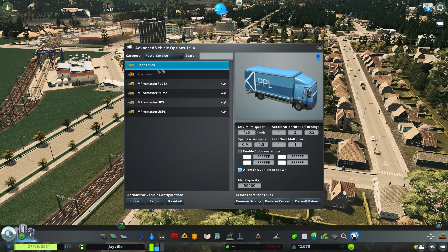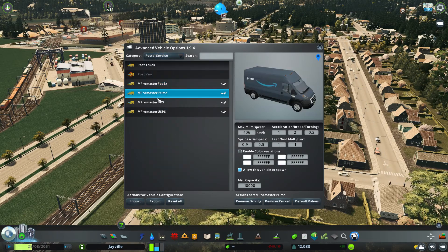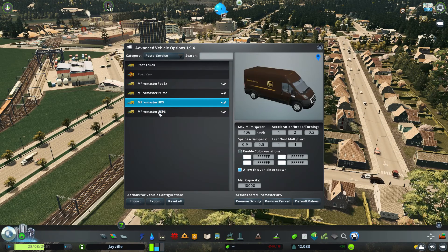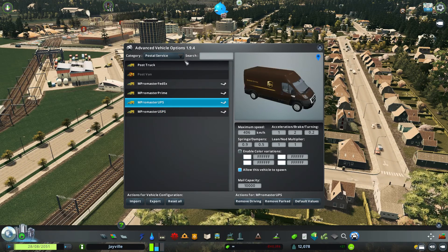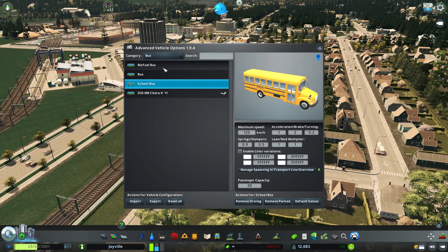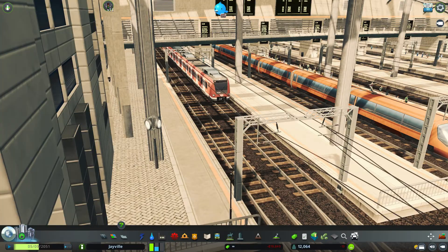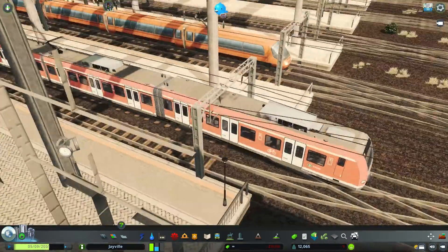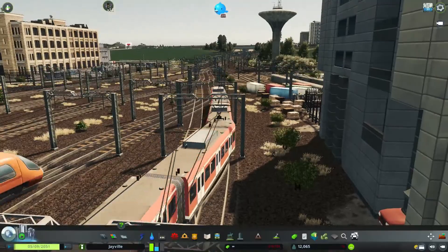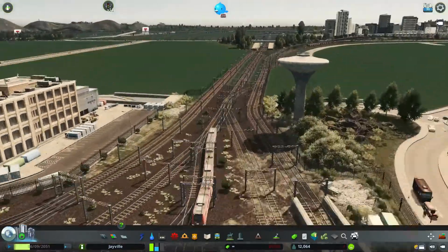To add some variety, I have also downloaded some vehicles from the workshop, especially to add some variety for commercial cars. Most of the vehicles from the workshop are way more detailed than the vanilla cars, so they do add more realism into your city. The same applies for trains and buses — there are some great assets in the workshop. So if you need to choose, I would rather change the trains to custom ones and keep the vanilla vehicles.